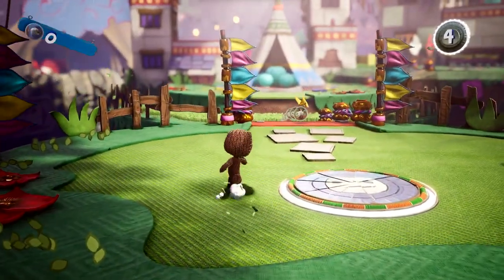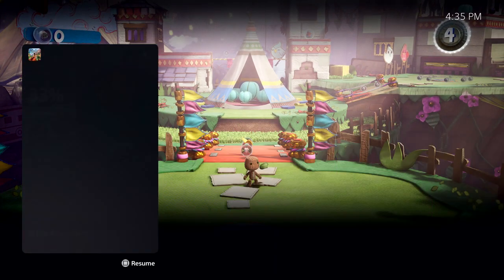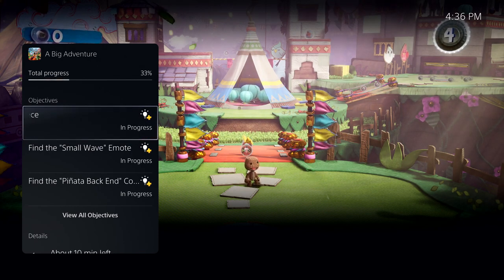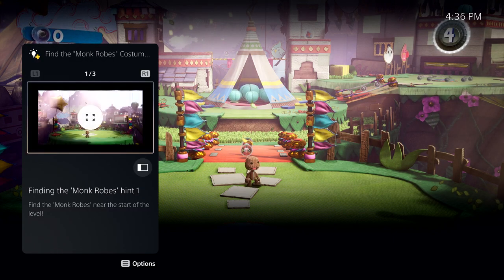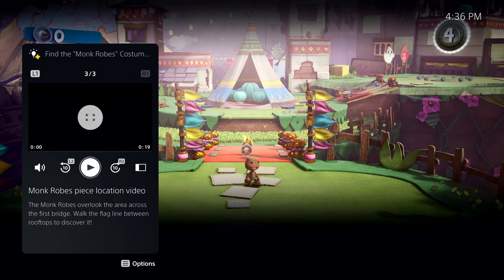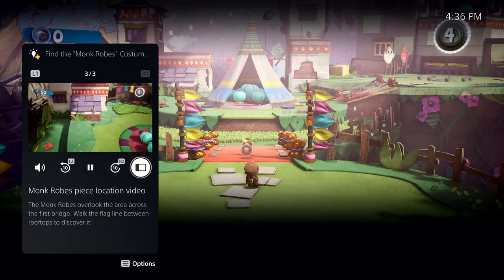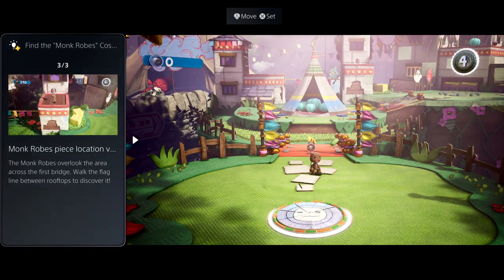Some activities even let you jump directly to that place in the game. But there's more to see here. Let's open that activity back up. It looks like I missed an objective to find the monk robe's costume piece — looks like I need a little help. Some in-game activities, like this one, offer official game help. Game help is included as a benefit for active PlayStation Plus members in some PS5 games. In this case, I can open up that objective to get some hints without resorting to a web search or digging through long videos or articles that might contain spoilers. This particular hint is a video, and I can play it here in the card, and I can expand it to get a bigger view without leaving the game. Sometimes it's really useful to be able to see the hint on screen while you play. Some cards can be put in a picture-in-picture mode, or as shown here, a side-by-side view.